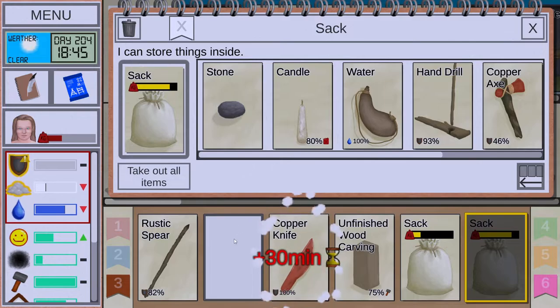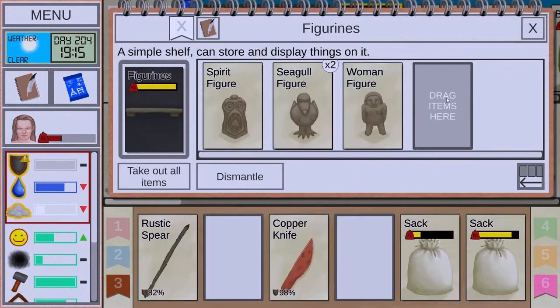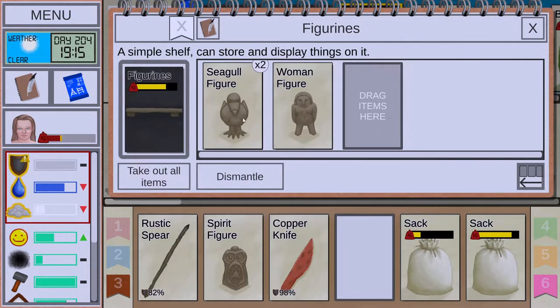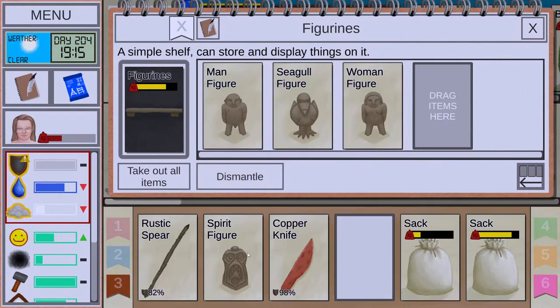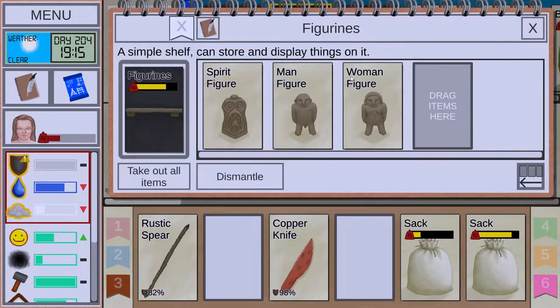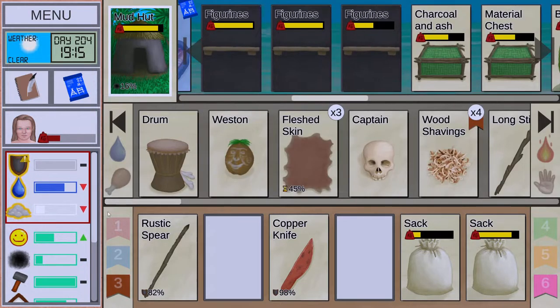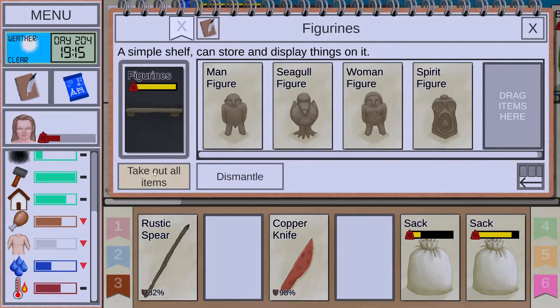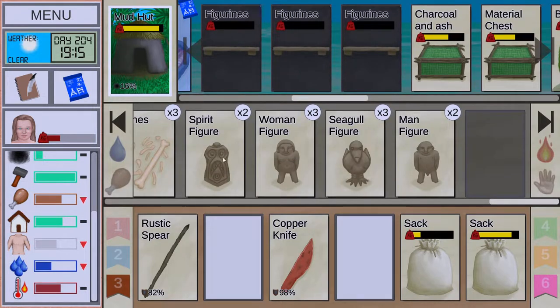Seagull figurine! Wait, what? We can place four figurines now? Since when? I tested this and it was not possible. We have a full set here. We need to complete two more sets. This can go here — we have another set, nice! And yeah, that actually increases comfort by quite a bit. If I take this out, look at that go down — so that's pretty good.